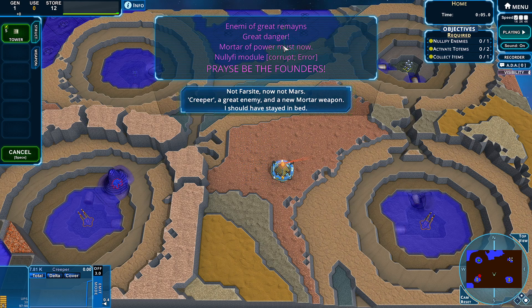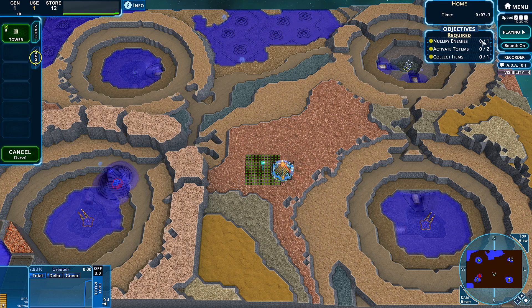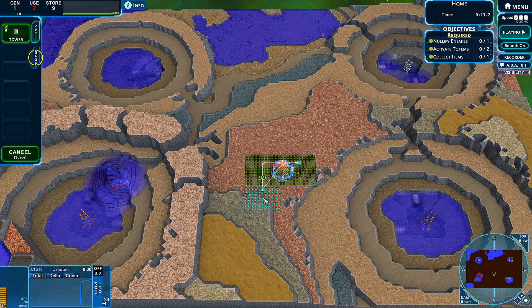Enemy of great remains, great danger. Nullify module is corrupt. Praise be the founders. Of course, you must scream 'praise be the founders.' Alright, let's get building.